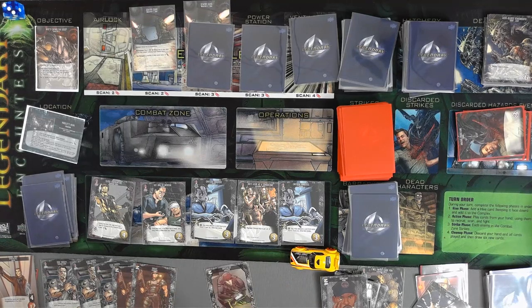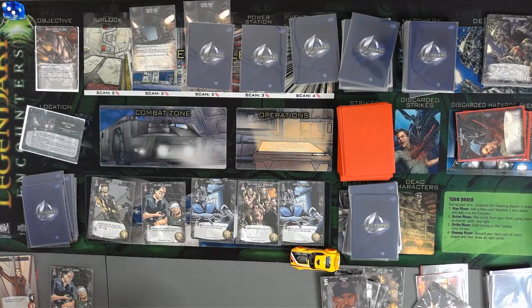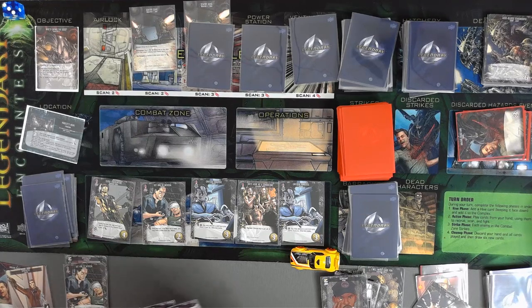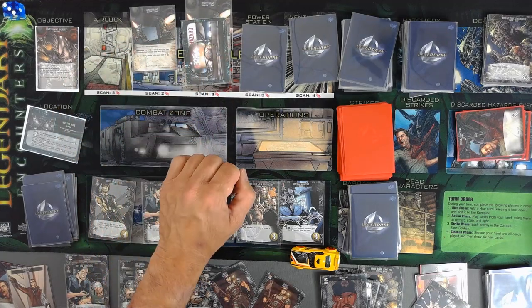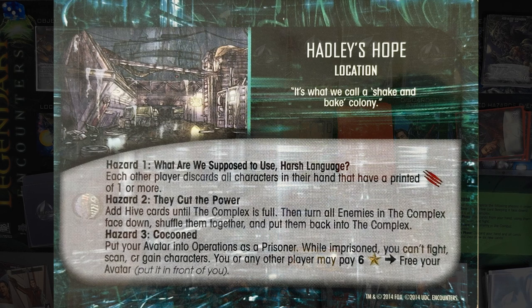So these guys are out, except for him in case I take a strike. We have two, four, six, seven, eight. Let's go ahead and scan for three — takes us to five. We have a hazard: put your avatar into the operation as a prisoner. While in prison, you cannot fight, scan, or gain characters.